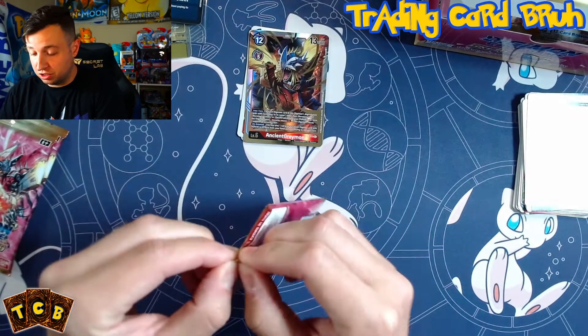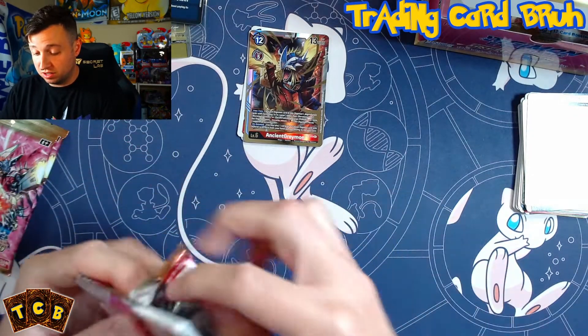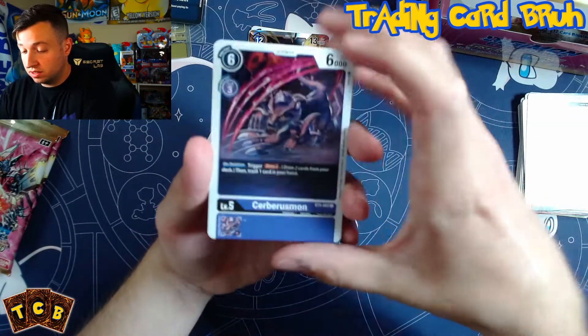For each Digimon in this Digimon's Digivolution cards with 'Greymon' in its name, or Hybrid in its form, this Digimon gains Security Attack +1. On deletion, you may play one level 4 or lower red Digimon card with 'Cyber' in its form from your hand without paying its memory cost. It's a solid pickup — two packs in and we already have one of the good secret rares people are after in this set.